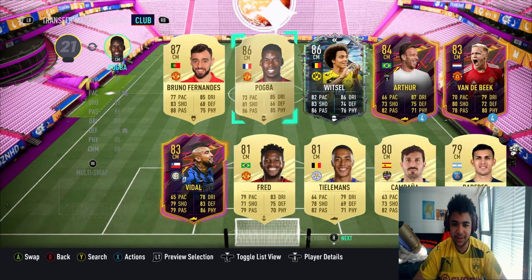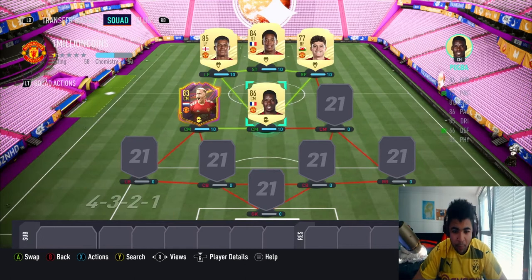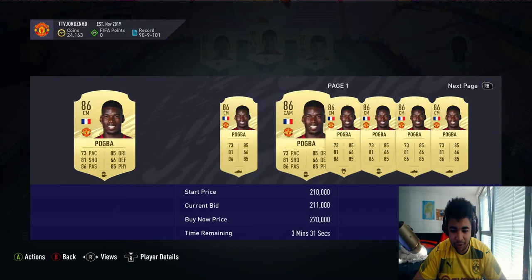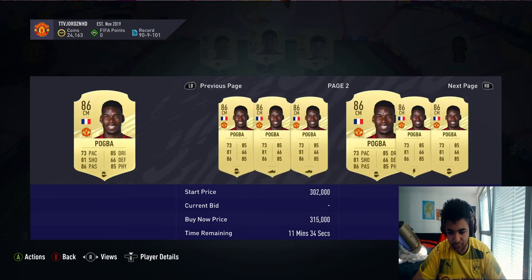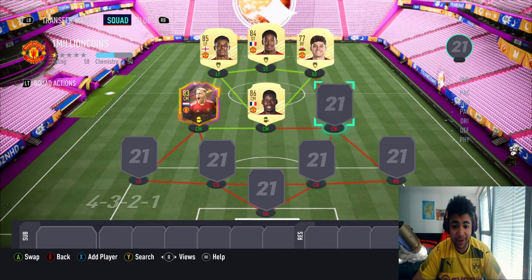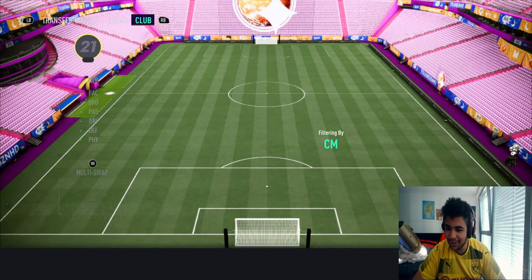The second center mid is the big man — Pogba! Welcome to the team. I bought him for 275, either 240, 220 — somewhere around there. Prices have dropped drastically. It's insane. Everyone's got coins, but it is what it is. I'm happy with this team so far.